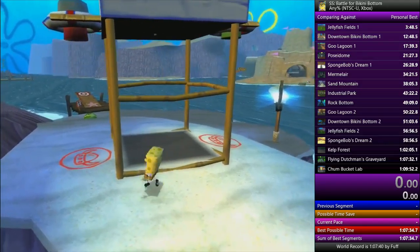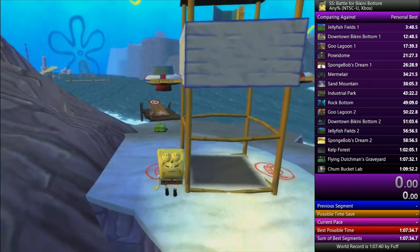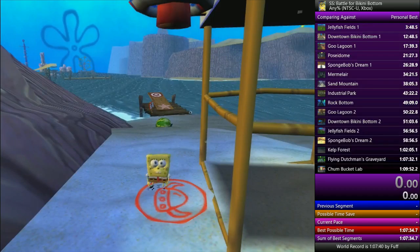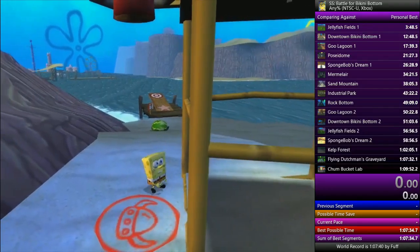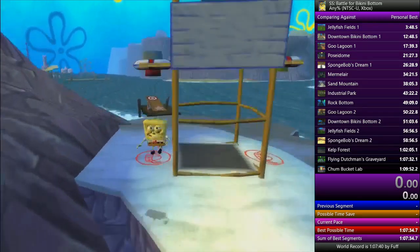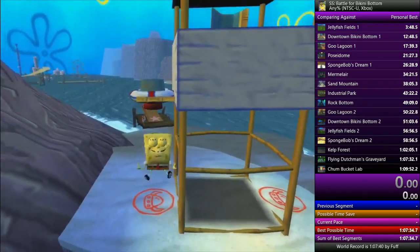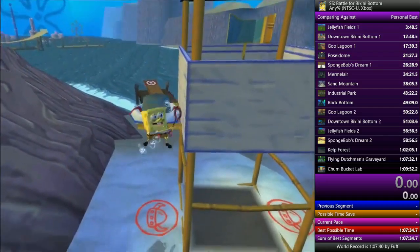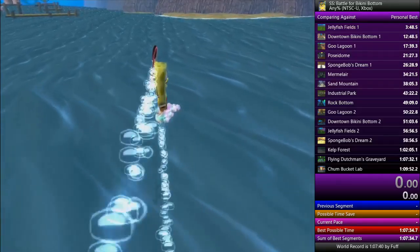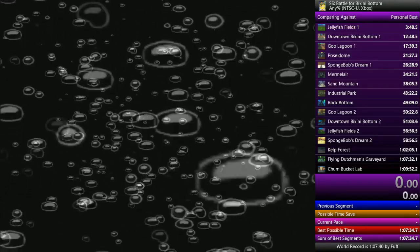The same concept is used here except it's a lot easier. I usually just stand behind this red ring, jump backwards as far as I can without using the bubble wand, and that will work if you stay closer to this tower. If you use the bubble wand you'll die. It should send you into the trigger zone that will launch you to the pier.